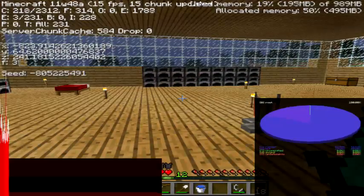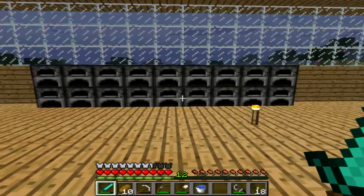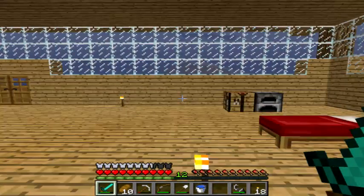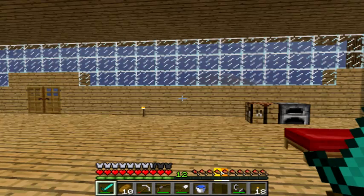We're now in 11w48a, the second snapshot. What's new in this snapshot — let me look it up on the wiki. Changes: farmland can now only be trampled if the player jumps or falls on it; walking no longer affects it. Mobs can simply trample farmland by jumping on it but not by walking. Void fog has been removed in creative mode. And apples now have a 1 in 200 chance of dropping from oak tree leaves when they decay.